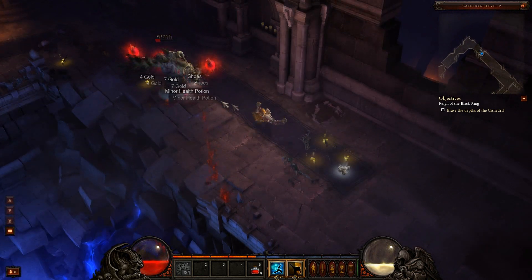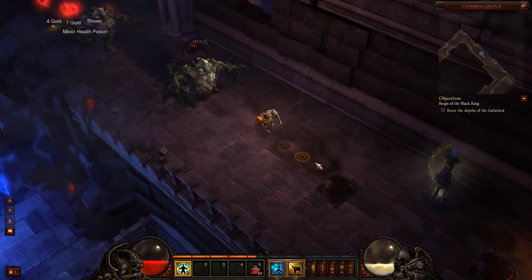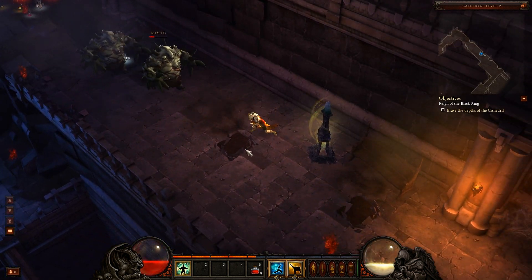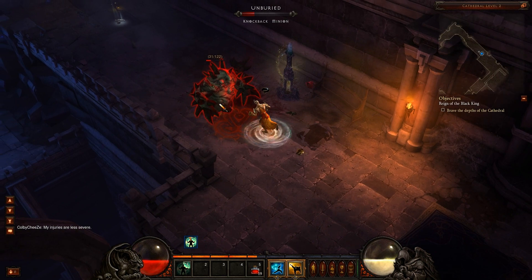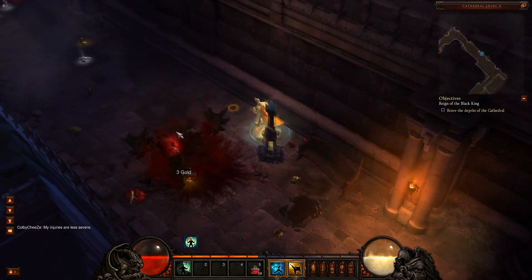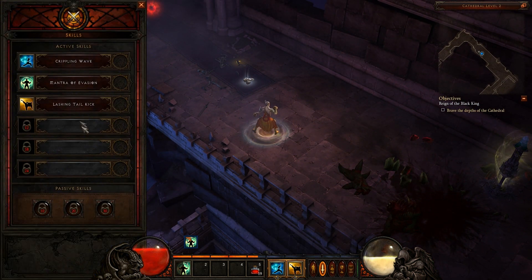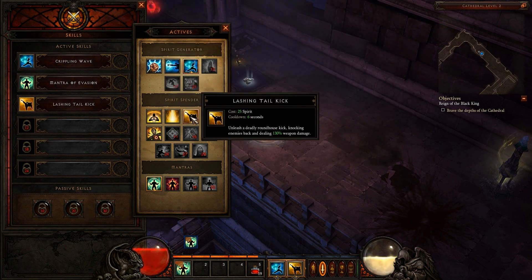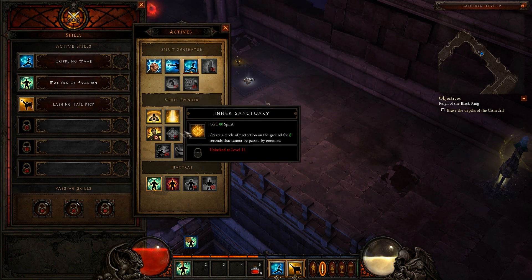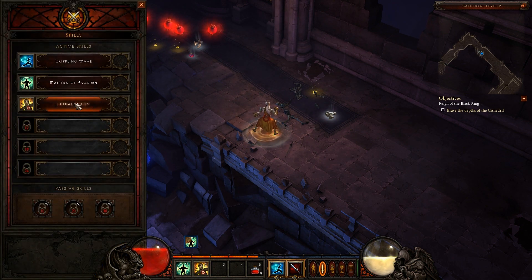Now normally when I'm fighting a big guy like that, I'd like to have the decoy. But another cool thing you can do is use evasion — the monk has these things called mantras. You can pop the Mantra of Evasion on and it gives you a big chance to dodge. The monk is all about being up in combat but not actually taking damage — so you've got the decoy, and the Mantra of Evasion. I'd rather just use my decoy and mantra of evasion and not take any damage.